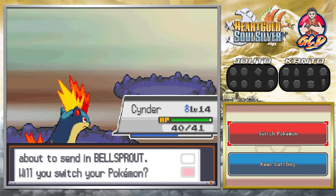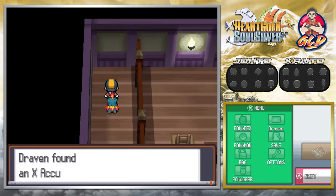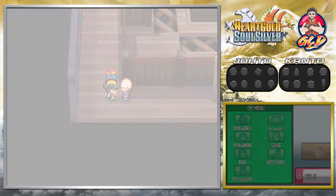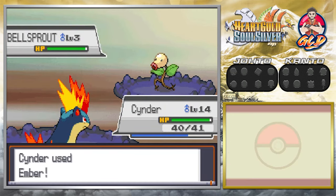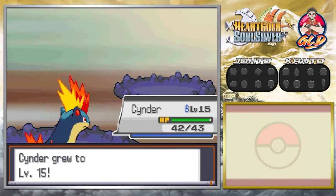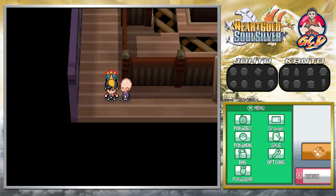Taking on Sage Chow, who has a Bellsprout — going with Ember, speeding it up and breezing through. The amazing thing about the speed button is you can battle as fast as you want. We found an X Accuracy — just be aware it boosts your accuracy when it's been lowered in battle. It'll actually be a useful item when you go up against Falkner. My Ember PP is getting low and we've got quite a few Bellsprouts to deal with. Sage Edmund defeated — he is weak.